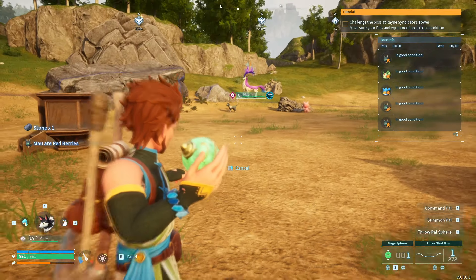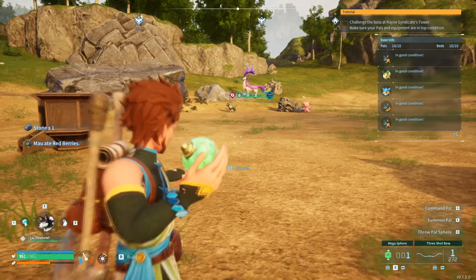You need some paludinium, some ingots, some wood, and some stone. Now to use it — we're going to use it just like we use our normal pal sphere. I'm pressing Q to use it.